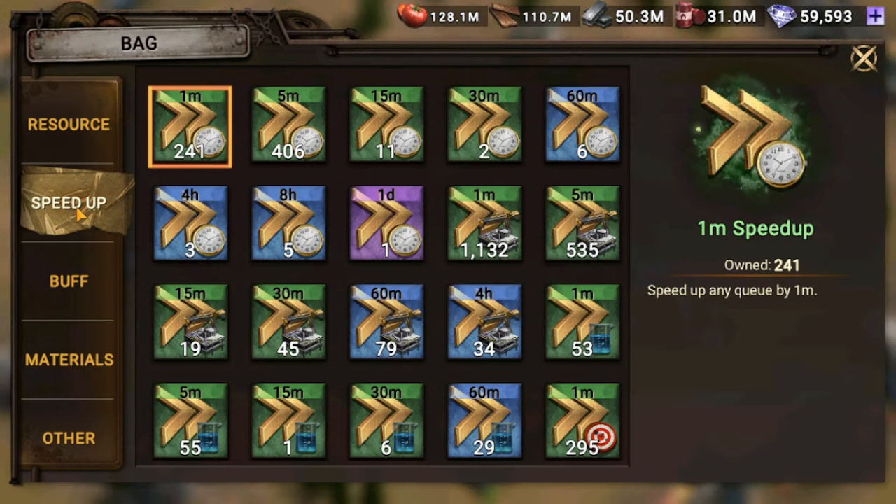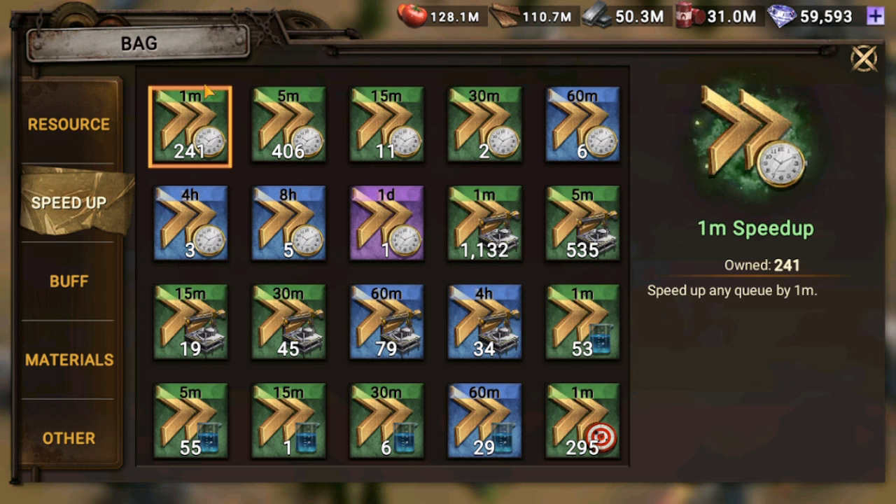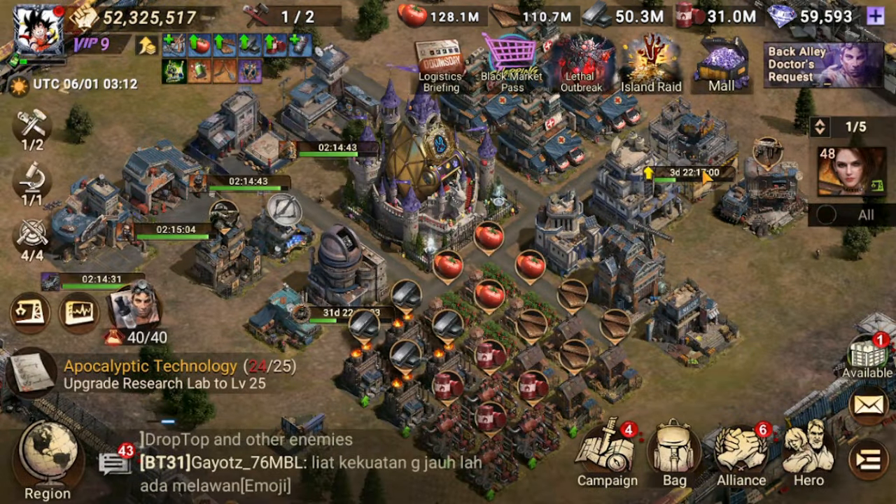The research phase is basically focusing only on your research speed. In your bag under speed-ups, you've got universal speed-ups, construction speed-ups, research speed-ups, training speed-ups, and healing speed-ups. You can use universal speed-ups for anything. During the first phase when you're upgrading your headquarter, you can use some of these. But once you enter the research phase, only use universal speed-ups for your research. At my level, I still have a few buildings to upgrade but it's nearly finished, and I still have heaps of research to do.